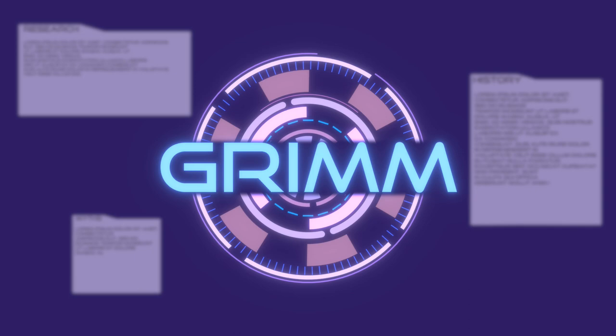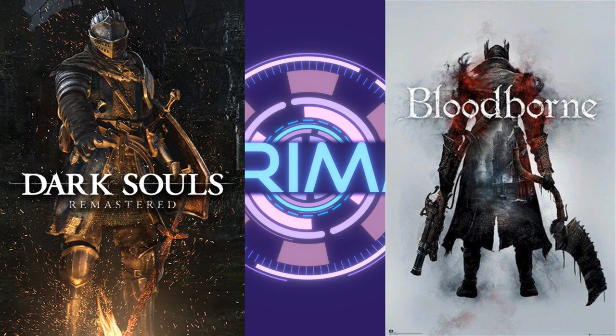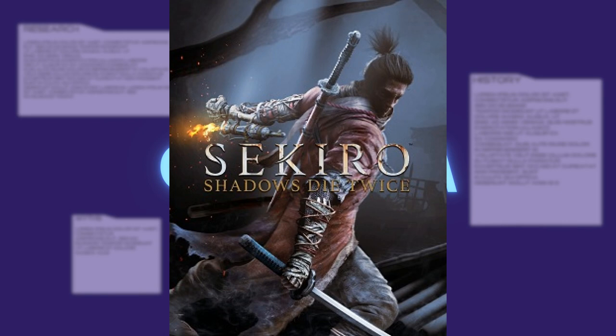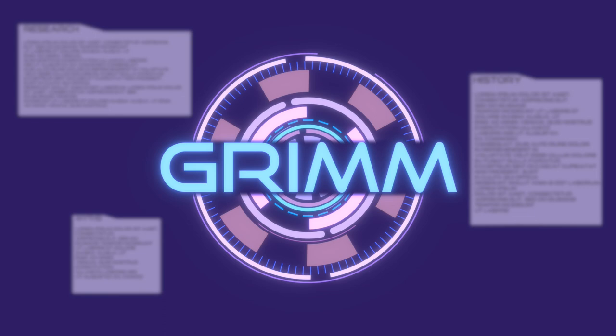Welcome back fellow folklorists to Grimm, Digital Folklore, where we take a look at the inspiration and tales behind some of your favorite games. Today we're going to be taking a look at the culinary side of the shinobi with another look at Sekiro: Shadows Die Twice. Unlike in Dark Souls or Bloodborne, food plays a surprisingly large role in the land of Ashina. It makes sense after all, but it begs the question as to why food is featured so prominently in Sekiro as opposed to other FromSoftware games. Perhaps it's simply to replicate the importance of food in an era of Japanese history that saw war and famine abound, though as we are about to see, almost all of the food included in the game would have been of special significance to a ninja such as Sekiro.